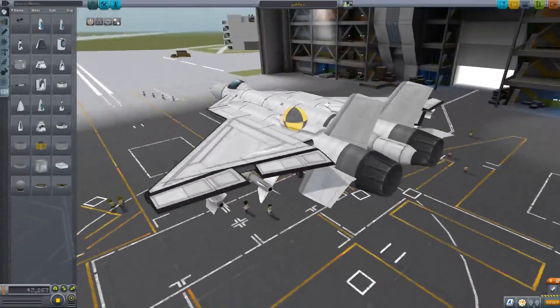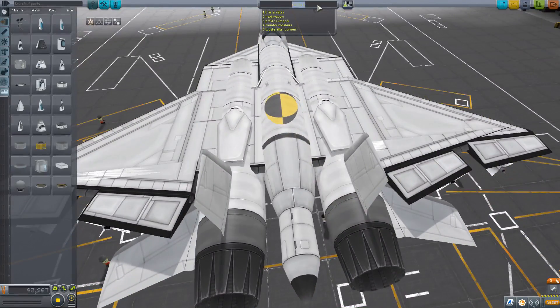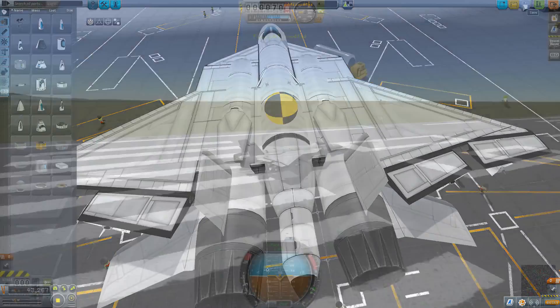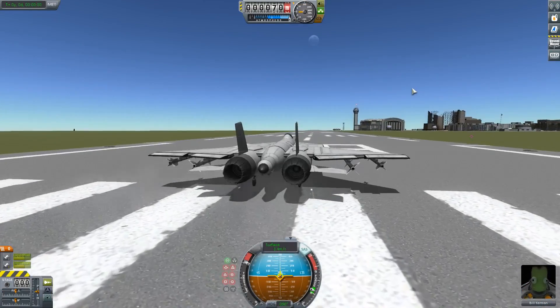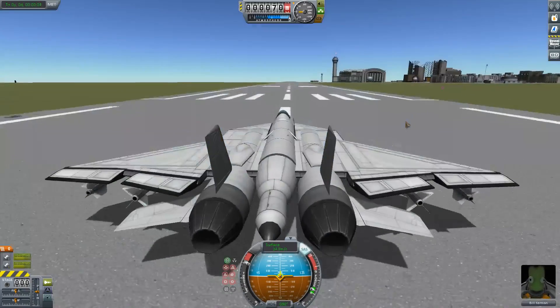It has a little flight computer. Not that many differences but a few. And it does have some action groups. I'm gonna also save this as a modified version so I can put a link to that in the description. One of the action groups is something to do with the missiles and stuff.